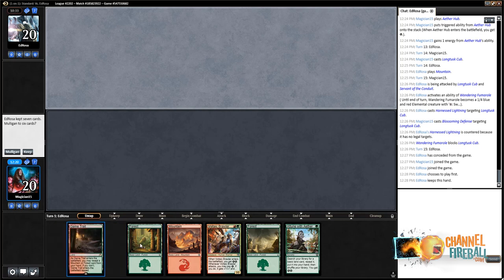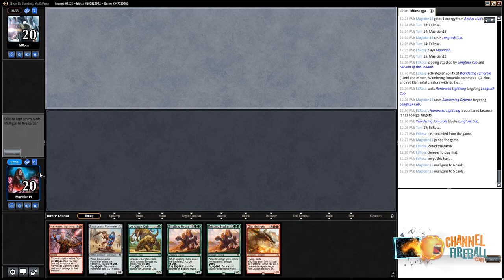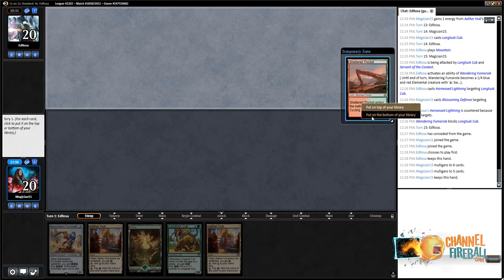One creature and a million lands — if one of these were a cycle land I would keep this hand. Given that none of them are, I'm going to toss it back. Unfortunate. The six-card hand is one I'm going to keep — Sheltered Thicket can cycle for a random card.